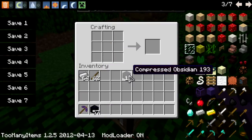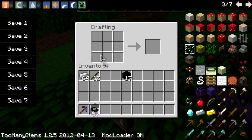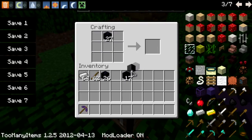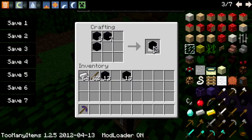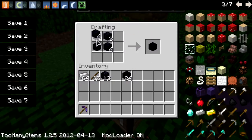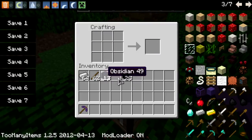What you can do is make compressed obsidian to make it even stronger. I get a compressed obsidian block — I'm going to make a lot of this because I'm going to do a lot of stuff with this. So let's make as much as I can, and that's going to be it right there.